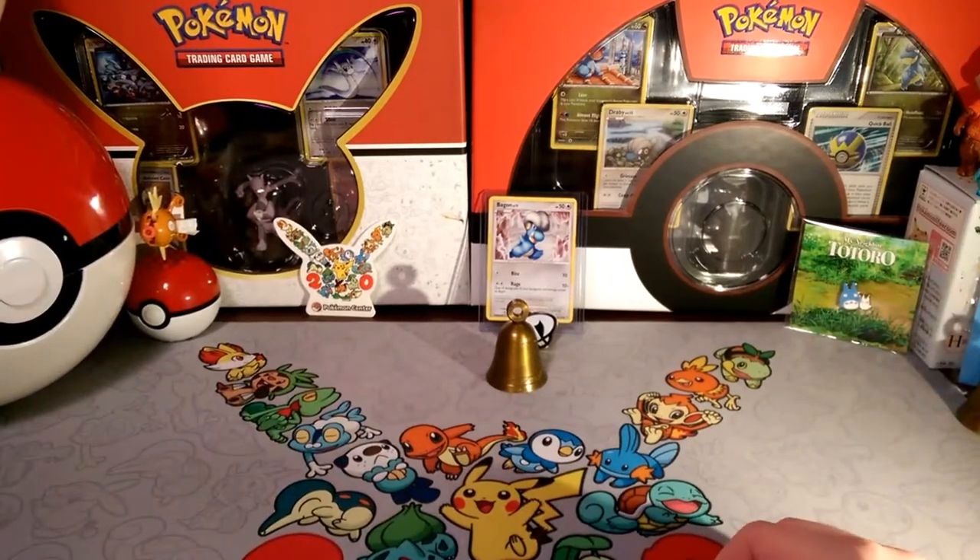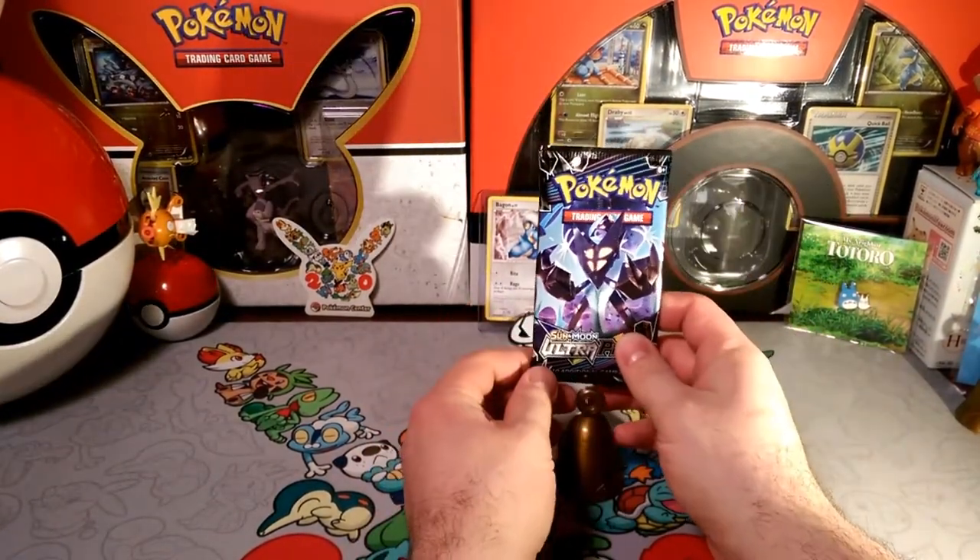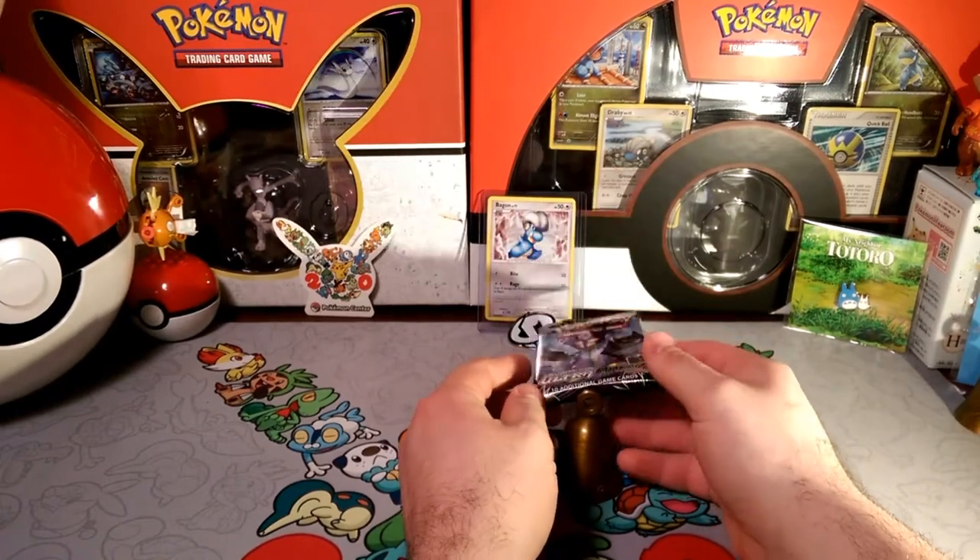Hello little friends, Dapper Drabby here and welcome to another pack a day. We have a Dawn Wings Necrozma pack today. I'm going to see if we can have any luck with that.